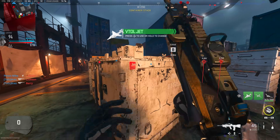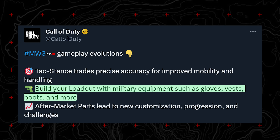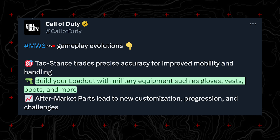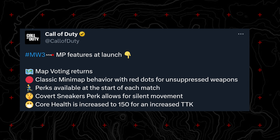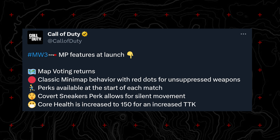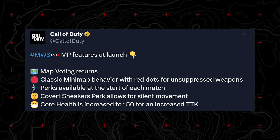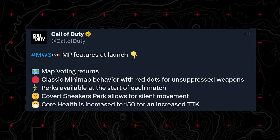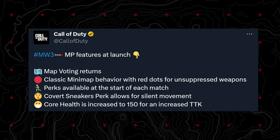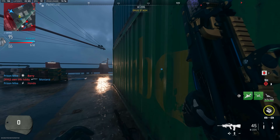Finally, a quick mention on perks. We didn't get a ton of information, but we do know officially that perks are itemized as gear — through gloves, boots, and other gear slots — and they'll be available at the start of each match. Two specific perks were detailed: Covert Sneakers, which allows for silent movement and likely falls into the boots category, and an unnamed perk allowing ADS while sliding, which came from our briefing with Sledgehammer in San Francisco.